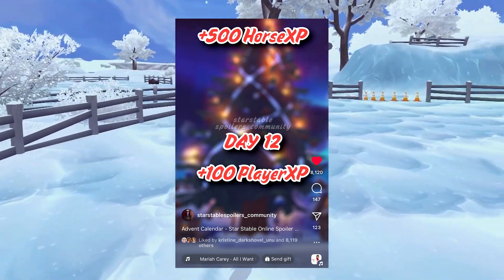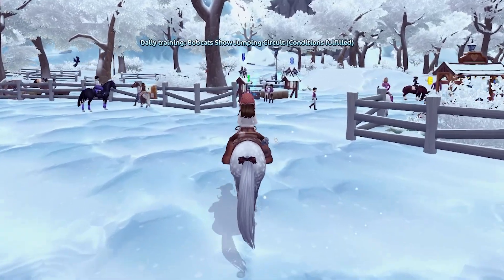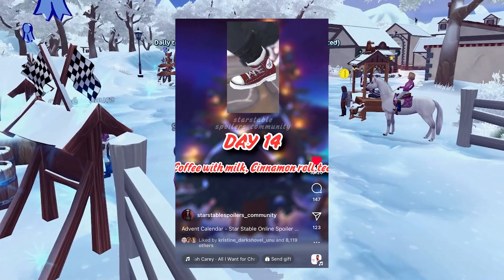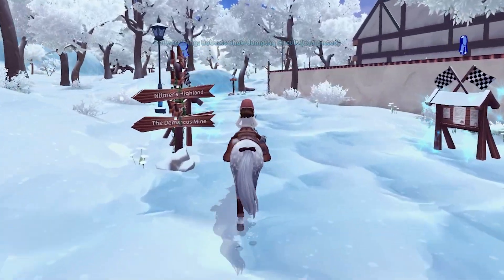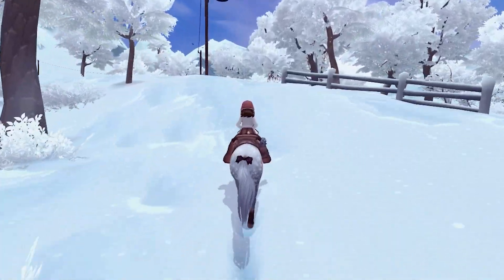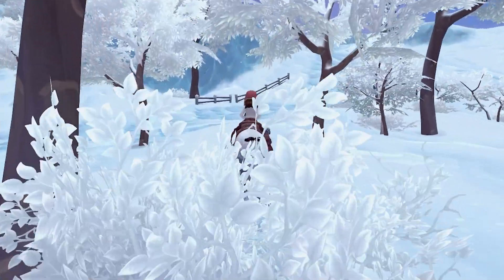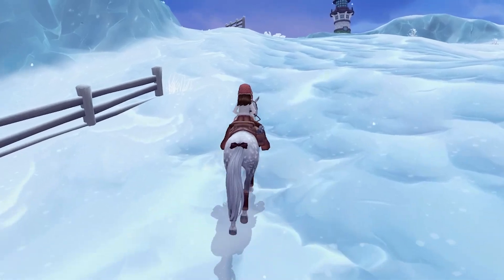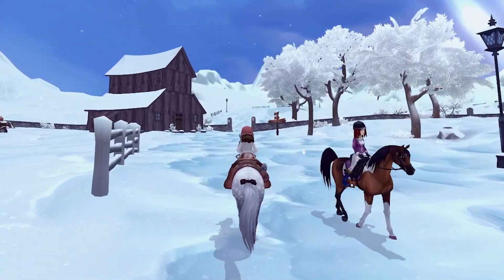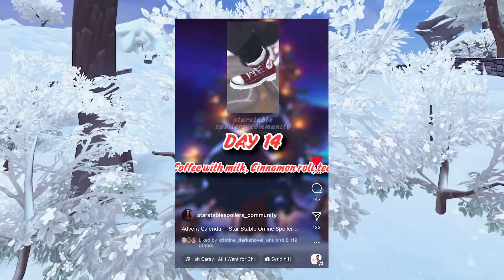Day twelve we are getting another 100 player XP — so we have 200 player XP total so far this year. I wonder if we'll get more. Day thirteen we have super cute shoes — they're actually tennis shoes that remind me of Converse, with a little logo on the side. They're so detailed and really really cute. I think this whole set is super cute, detailed, well made, and has good stats, which is a great improvement from previous years when we used to get bad stats.